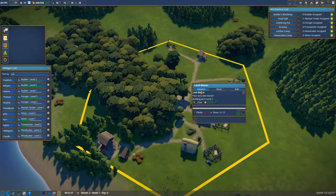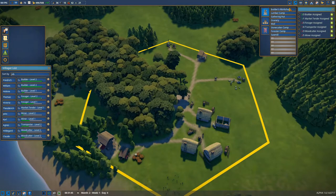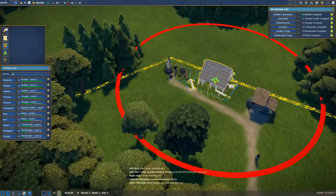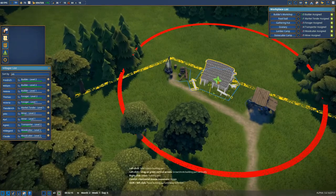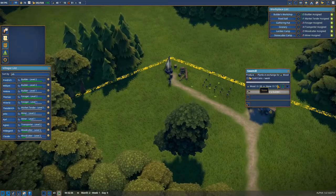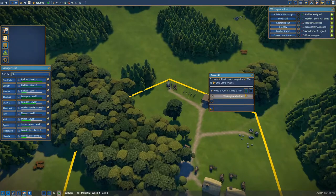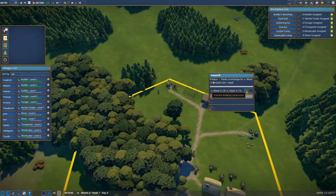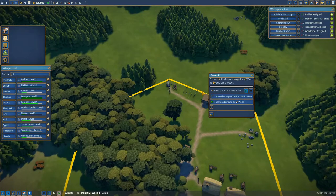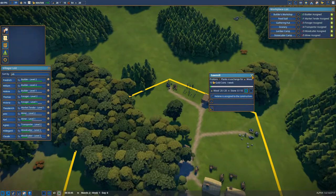If I check this, you can see we need planks and we don't have planks. So we have to find a way to get planks, and one of the ways to do that is to get a sawmill. So we will be building a sawmill close to our logging camp of course, because that's where the wood is — just right there. Just placing it costs a hundred gold coins, that's why I haven't spent all my coins. If you press this button it will prioritize this building so they will focus their efforts on it, and only if this building is already being built will they go to other buildings.